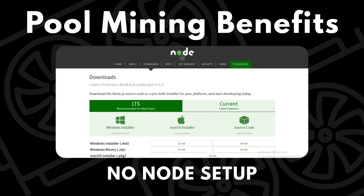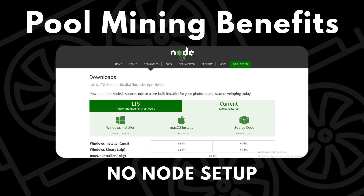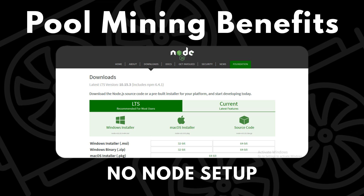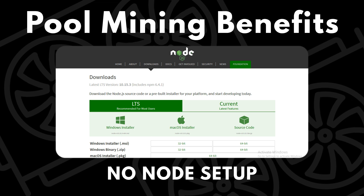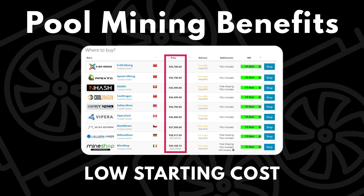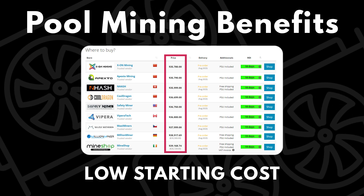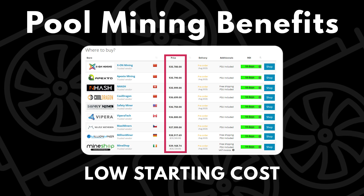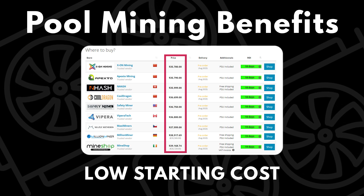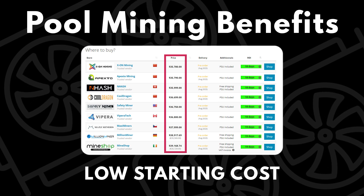Another benefit is that you don't have to set up any nodes to mine to a pool. Mining has been simplified to be pretty much plug and play with a few easy steps — very simple for ASIC miners and a bit more effort for GPU and CPU miners. Pools also allow miners to work together on big networks like Bitcoin or Litecoin that require a ton of hashing power, giving you access to those networks without spending millions of dollars on miners.